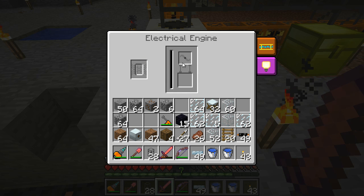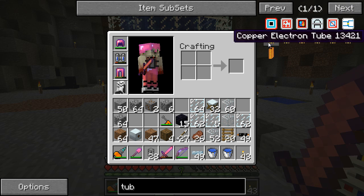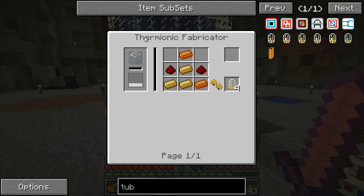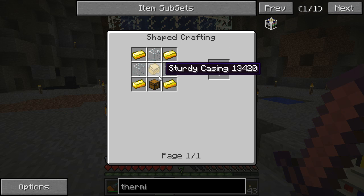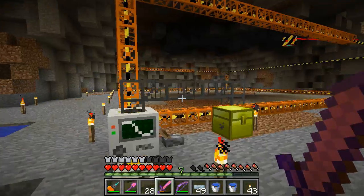Let's check the bat box - it's being drained. The electrical engine has upgrade sockets. You can put copper, tin, bronze, iron, or golden electron tubes in to upgrade it. The bronze one needs a thermionic fabricator to make - I don't even know what that is. It needs gold, a sturdy casing made of bronze, glass. I could make that but I'm not worried about it right now - the quarry is up and running, that's good enough.